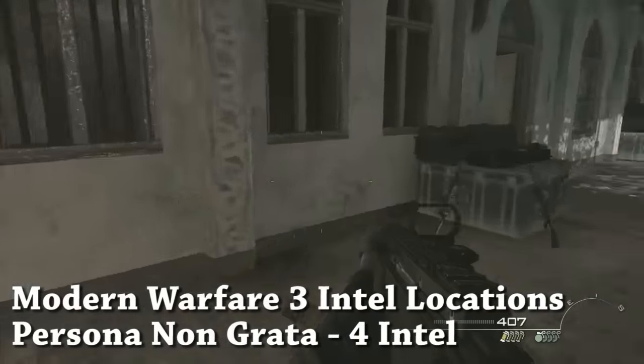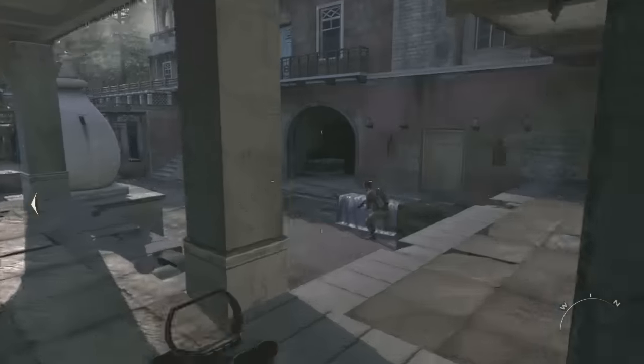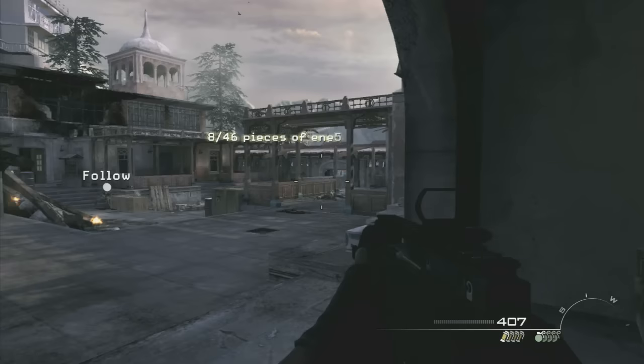Persona Non Grata: four Intel on this level. First Intel: as soon as you walk out into this courtyard at the very beginning, just run over here to the right, and in this little nook is the first Intel on a crate.